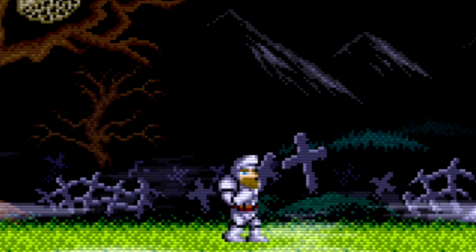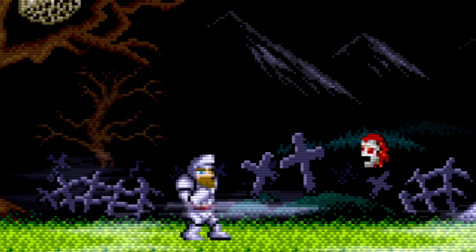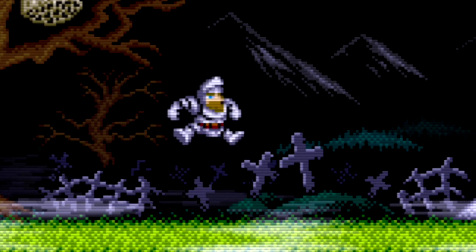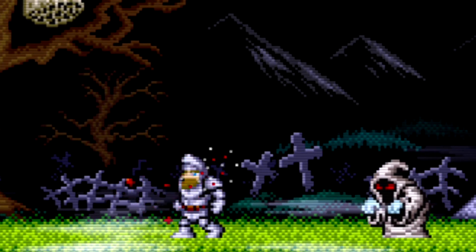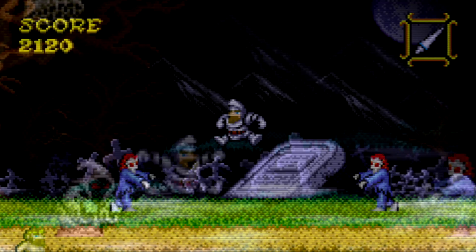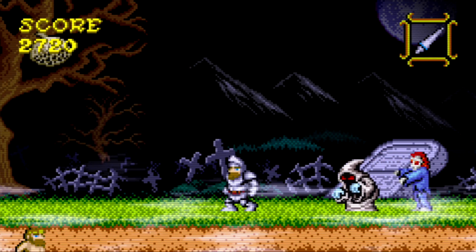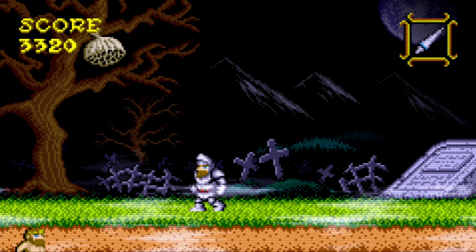As with prior Ghosts and Goblins games, you control Arthur, who has his typical left and right movement along with ducking and jumping. While there's no vertical attacking as with Ghouls and Ghosts, Arthur does retain his double jump from Super Ghouls and Ghosts, activated by simply tapping jump a second time while in midair. Arthur also has a ground stomp, activated by pressing down plus jump in the air. Landing next to enemies does a little bit of splash damage, hurting enemies on either side.